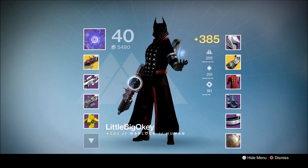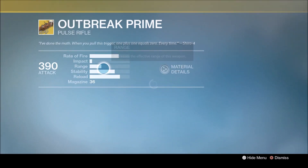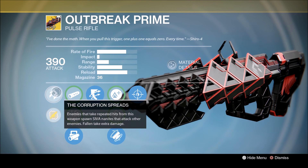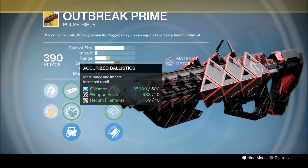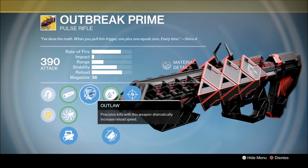Hello again my friends! Looky here — my pal and fellow YouTuber Oki has bagged himself the Outbreak Prime, a new exotic pulse rifle. Let's have a look at the perks. We have 'Corruption Spreads': enemies that take repeated hits from this weapon spawn nanites that attack other enemies, and they fall and take extra damage. It's got smooth ballistics, accurized ballistics, and smart drift control. It's also got the amazing Outlaw perk — precision kills with this weapon dramatically increase reload speed.